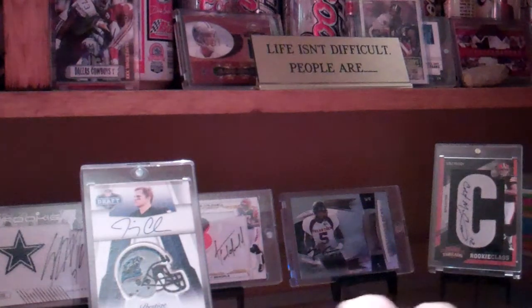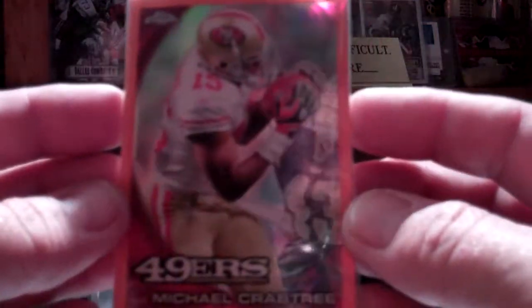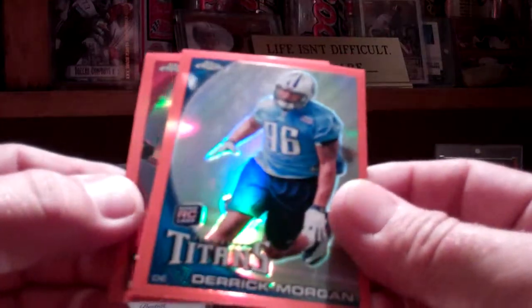Now we'll move on to the rack. These retail rack packs have three orange border refractors with them, they're pretty cool. We'll do those first of course. We've got Michael Crabtree on front and Taylor Mays on the back, so let's see who's sandwiched in between them.